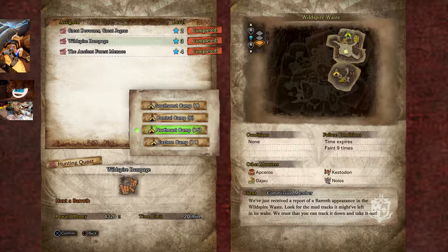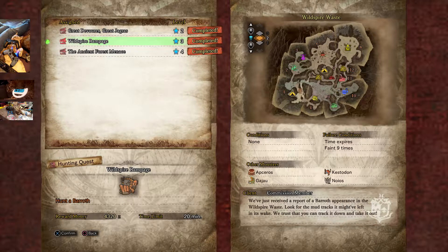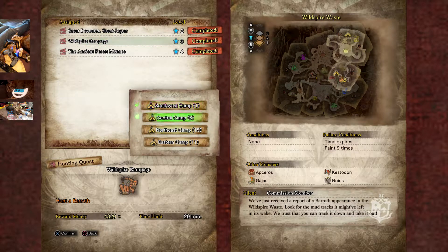Hey folks, if you're hunting for Diablos, the quickest way is the Wild Spire Rampage Baroth quest, Eastern camp 15.